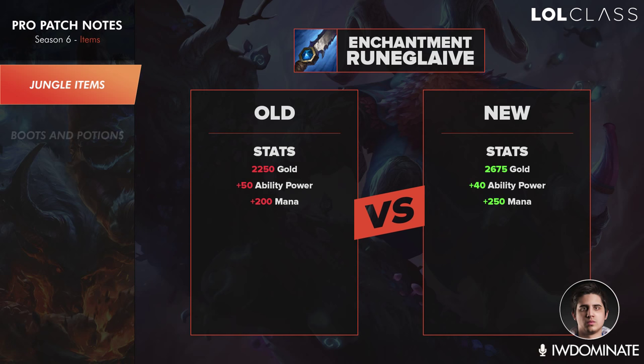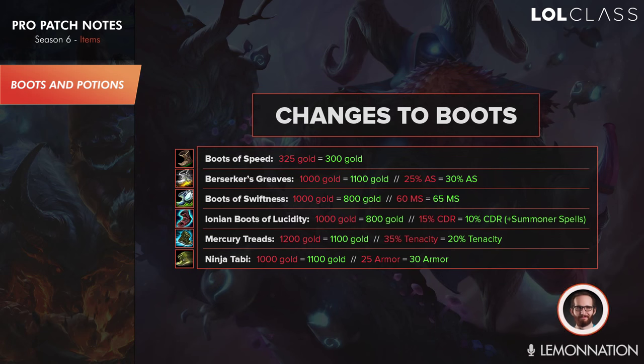For Runic Echoes, you no longer get as much AP as before because the sheen is built out of a Needlessly Large Rod anymore — instead you just add an extra Amplifying Tome into the build path and you get slightly less AP but a little bit more mana. I think this is overall just a nerf to Runic Echoes. For Enchantment: Warrior, you lost the armor pen which is actually a big deal — you gain more flat attack damage instead. This would be good for champions trying to assassinate targets that don't have much armor, but I still think it's an overall nerf to the item — it's 400 more expensive for 15 more AD but you lose all the armor pen.